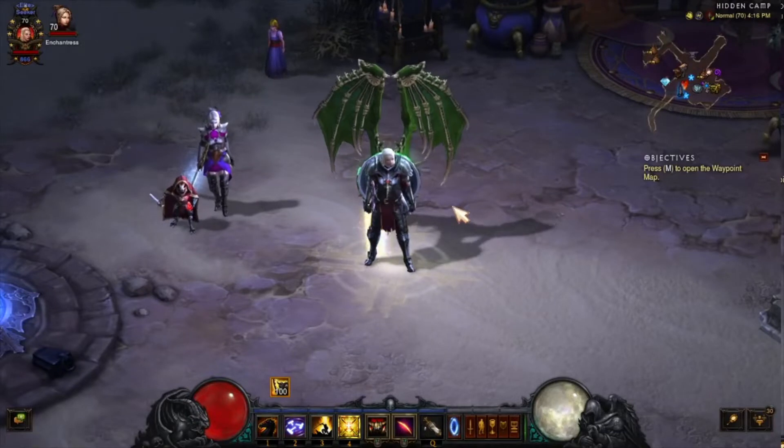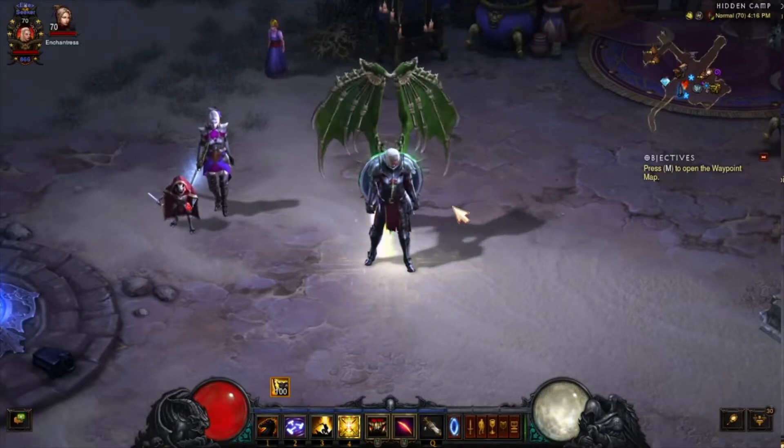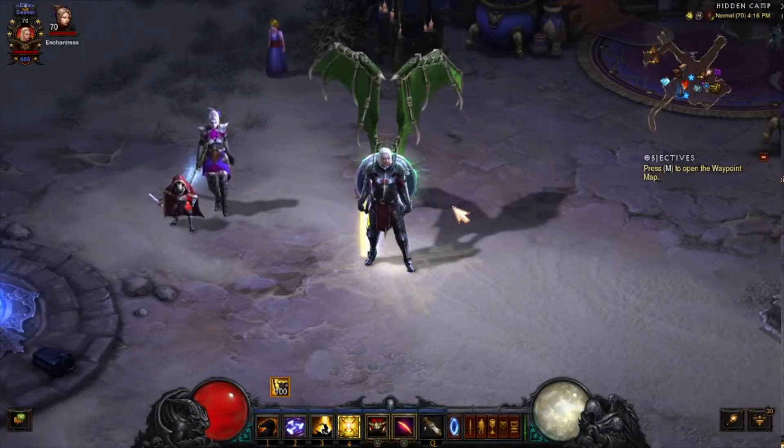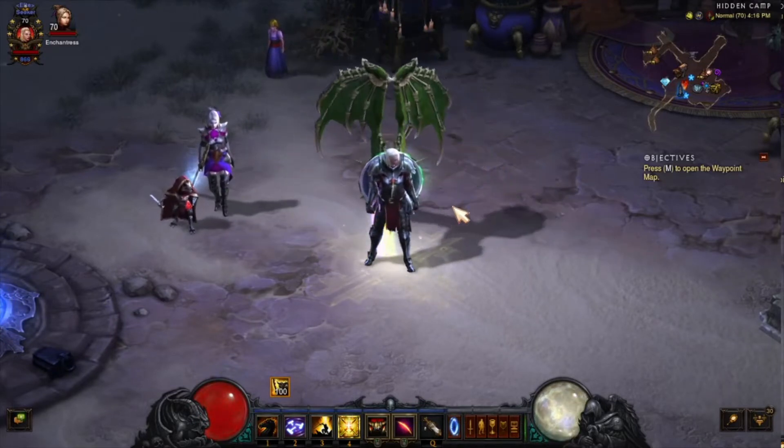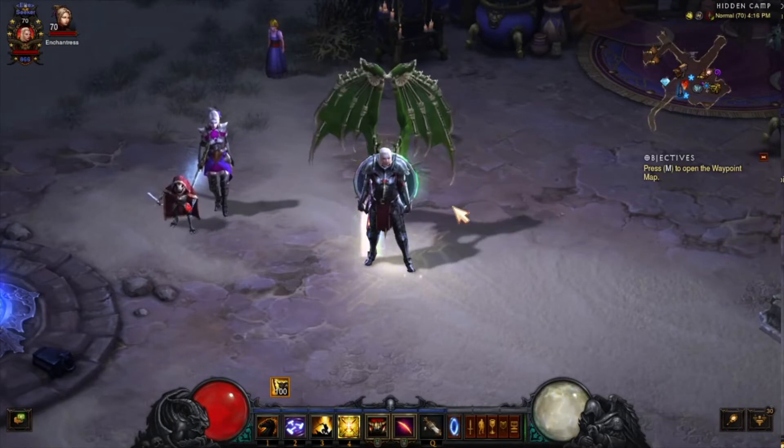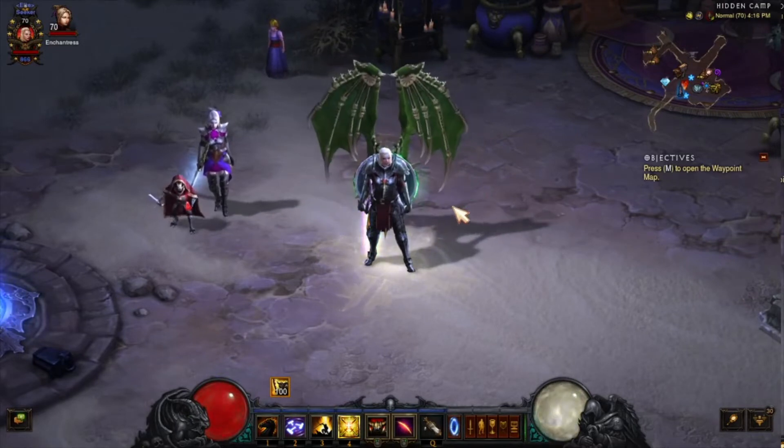This is Raven coming at you in season 27. It's time to do the set dungeon with the Seeker of Light set for the Crusader. This is not that bad — there are a couple of tricks to it.